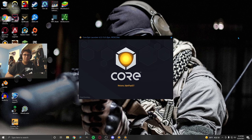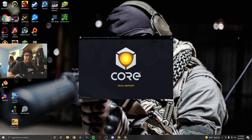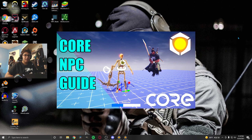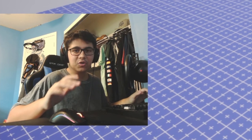Yo, what's up guys, it's AlphaPlays here and welcome to episode 2 of my Core series. Today we're going to be talking about combat. If you missed the last video, go check it out right now. Today we're going to talk about how to actually put weapons in that you could use against the NPCs. So let's get straight into it.